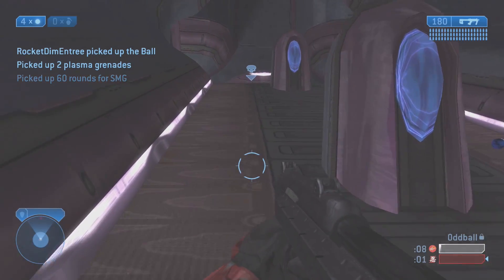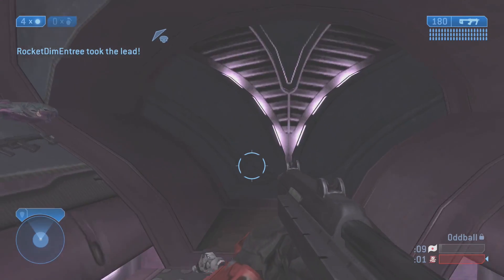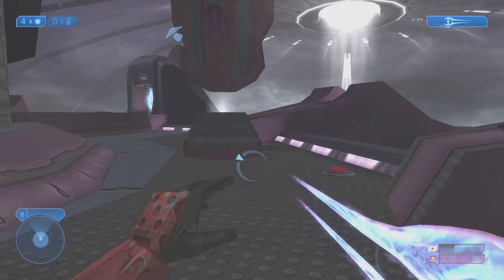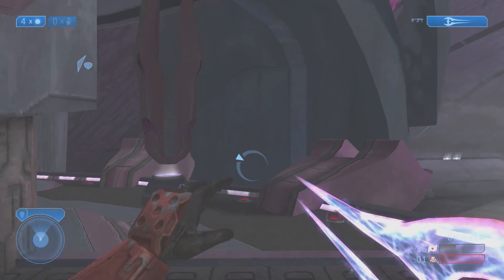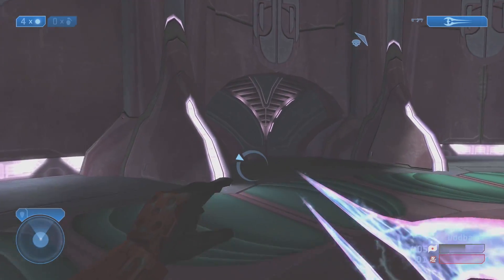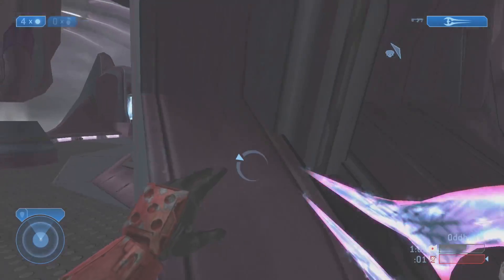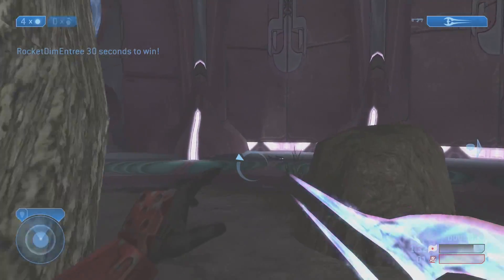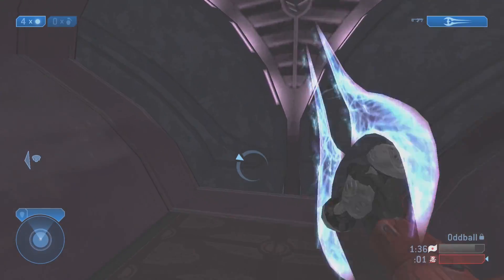Next on our list is Gemini, which is actually one of the smallest maps in Halo 2. Surprisingly, though this map is small, it doesn't ever feel too small — probably a mix of having indoor and outdoor sections and the use of teleporters to quickly navigate around. This map is actually pretty good for arena gameplay, and while in objective game types like Oddball or King of the Hill it's a little bit clunkier, for a regular Slayer-type game it can be a whole lot of fun, and it earns its spot in the top 15 Halo 2 maps.